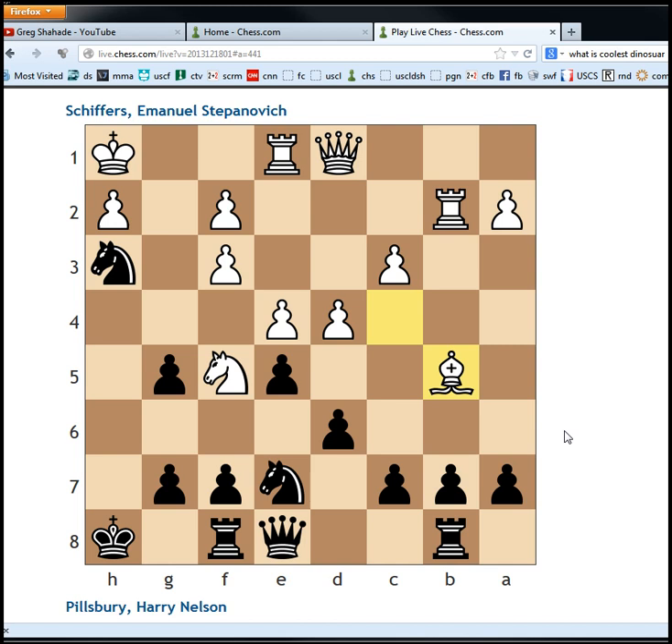This was a relatively easy game for Pillsbury. Bishop b5 fails to a relatively simple tactic. We can't go knight f2 because after rook f2, queen takes bishop, knight e7 — white is actually one apiece. We can't go c6, well maybe we can, but knight takes d6 is like we've weakened the d6 point, that's the issue.